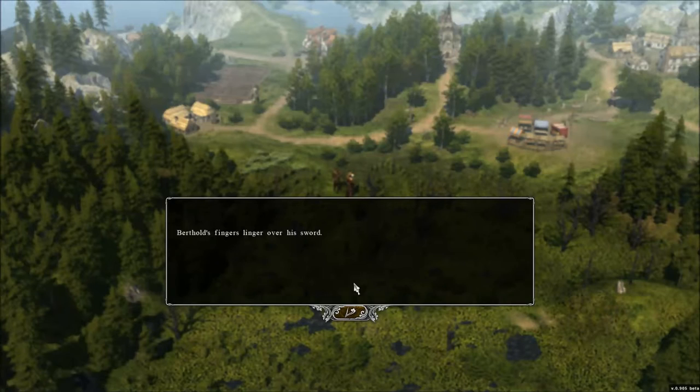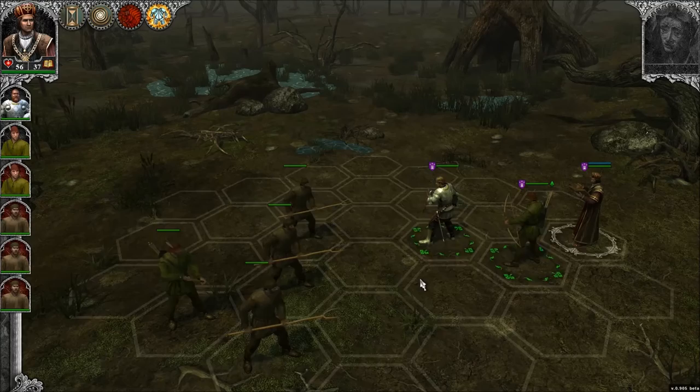There's someone else here who's going to bring us straight to combat. So I guess we'll do combat before I show you exactly how the world map works. I call this the world map — it could be considered something else, but that's what I call it. This guy, for some reason, doesn't like us, and since this is the tutorial campaign, it throws you into combat right away to show you how it works.